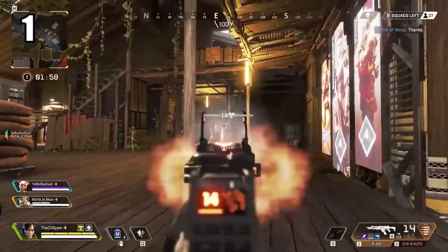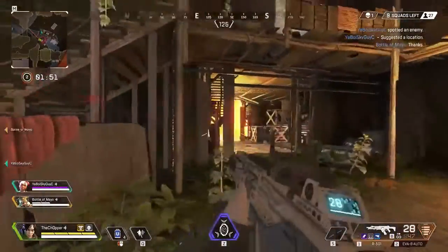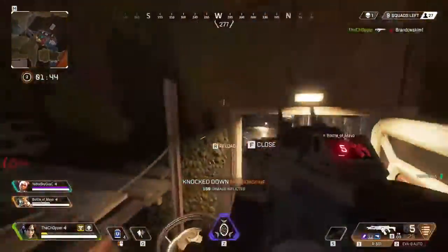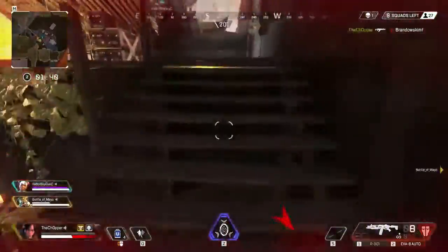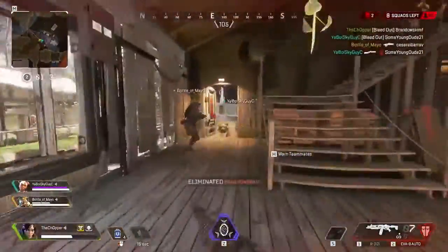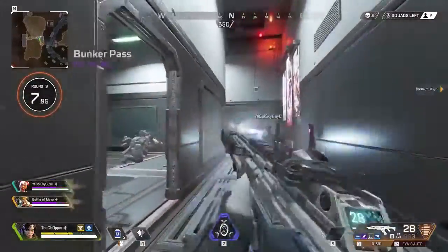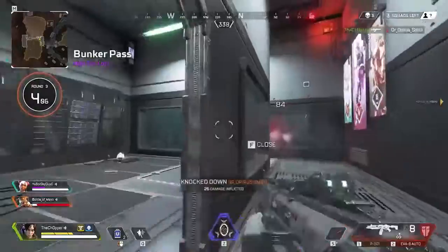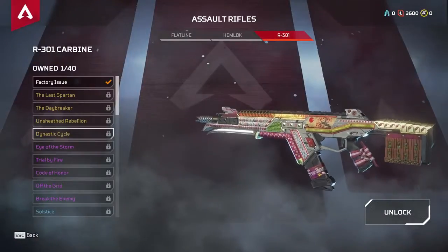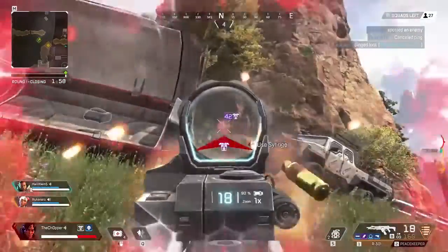Coming in at the number 1 spot — the best gun you can find practically game to game — is the R301 Carbine assault rifle. This thing is a monster. The damage is very close to other ARs, but it fires and handles just like an SMG. I love the quickness of it; if you like to play fast and aggressive, this is the absolute best weapon to go after. It pairs great with pretty much any weapon — take a shotgun for close range or a DMR or sniper for longer range, and the AR handles the rest. If you can hit every shot, you'll be surprised how fast it melts enemies. It also has some of the best weapon skins available in Apex Legends right now.